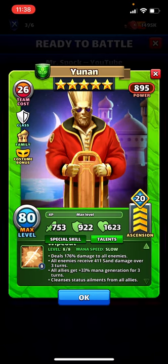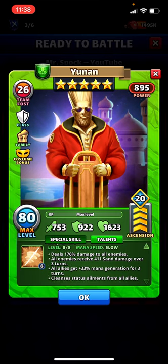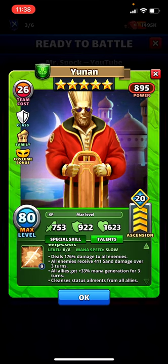Slow speed, deals 176% damage to all enemies — not very much, especially with a lower attack stat, but he's got pretty great stats. All enemies receive 411 sand damage over three turns, which is going to go up with troops. All allies get plus 33% mana generation for three turns, which is quite significant, and he cleanses status ailments from all allies.